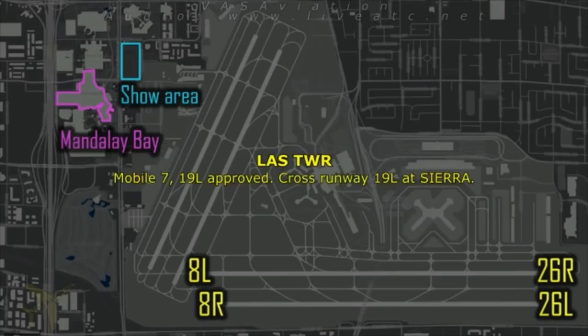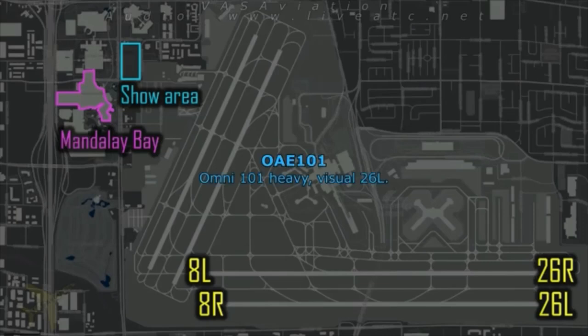Mobile 719, approved. Cross runway 19 left. Coming 101 heavy, visual 26 left.